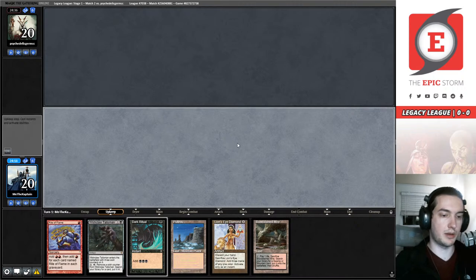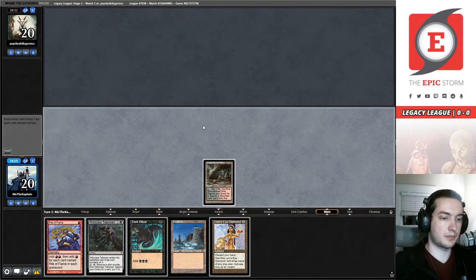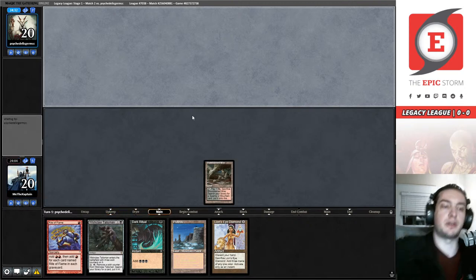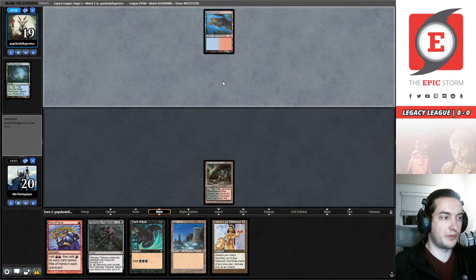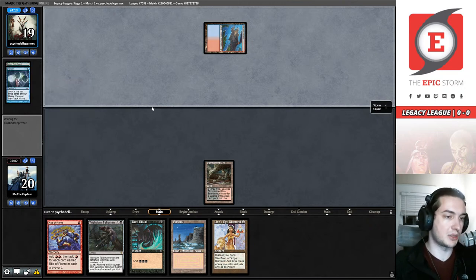Bloodstained Mire and pass the turn is our goal for the first turn, then on turn two we're going to win. Hey Mitchell — good to see you in chat, sorry I'm trying to make sure I don't pass through my main phase and not play a land. Volcanic Island off of a Misty Rainforest screams Delver, but they Pondered on turn one — so who knows what's going to happen.